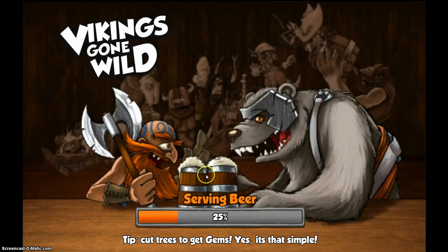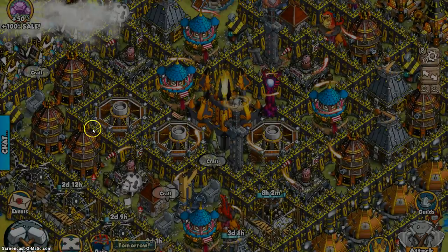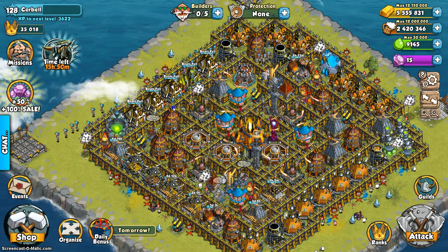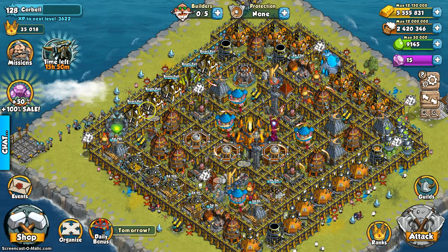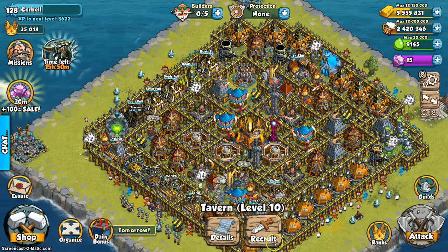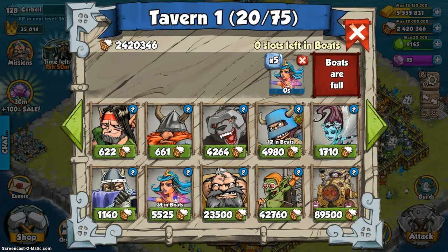When you come back, your taverns are going to reload your boats based off of what they have trained. And as soon as your last tavern says boat full, you have to restock it, otherwise you're just going to throw off your tavern trick.